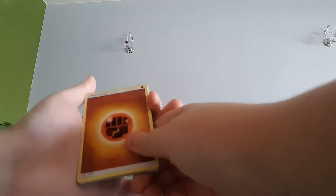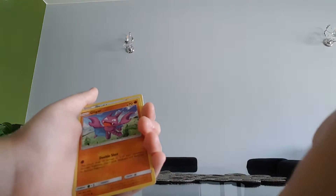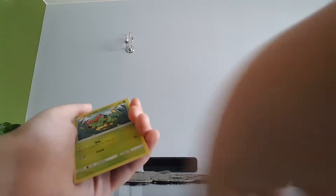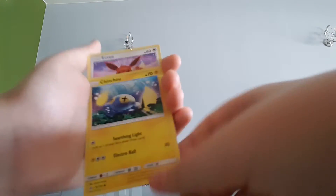Let's start it up. We get the fighting energy, Wishiwashi, Scraggy, Rockruff, Gligar, Shellder, Caterpie, Makuhita, Tentacool, Eevee, and Steelix.